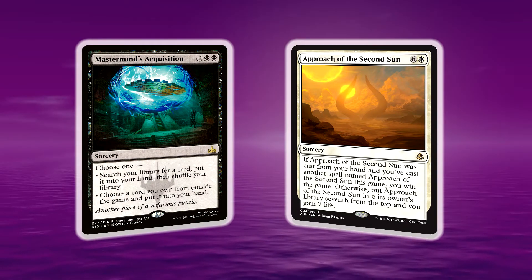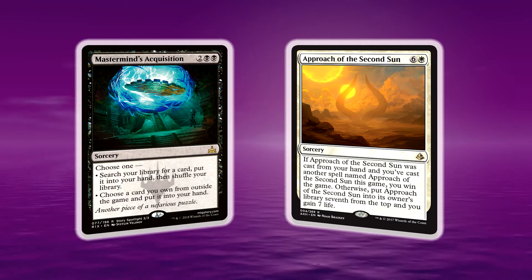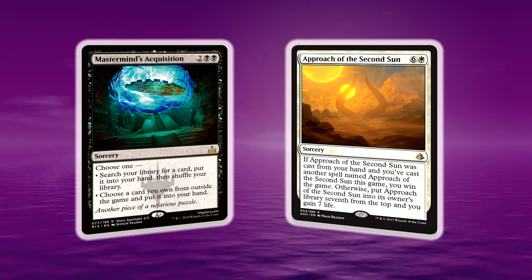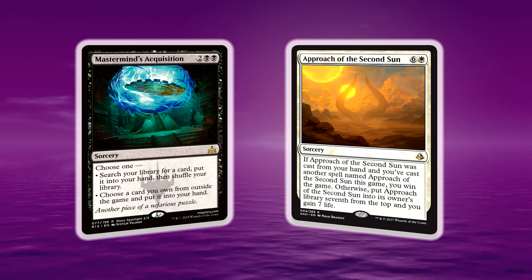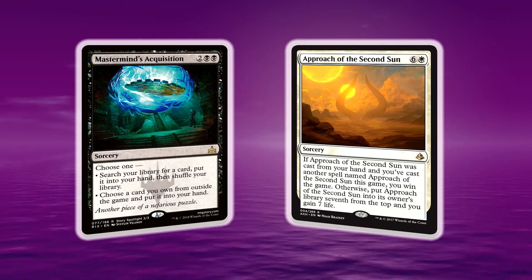Let's have a look at the two cards that really make this deck: Mastermind's Acquisition and Approach of the Second Sun. This Mastermind's card is really, really fun and very powerful. You get to search your library for a card, put it into your hand and shuffle your library, or you can choose one from outside the game — go to your sideboard and pick what you need.